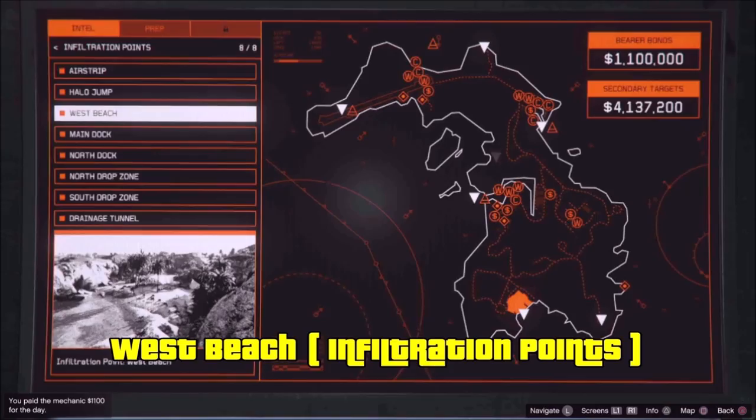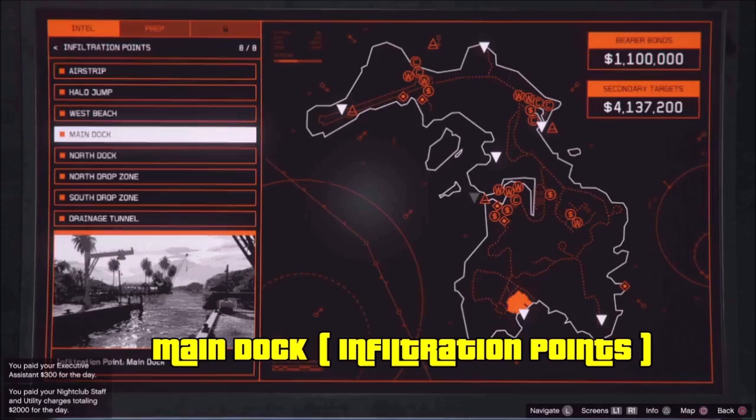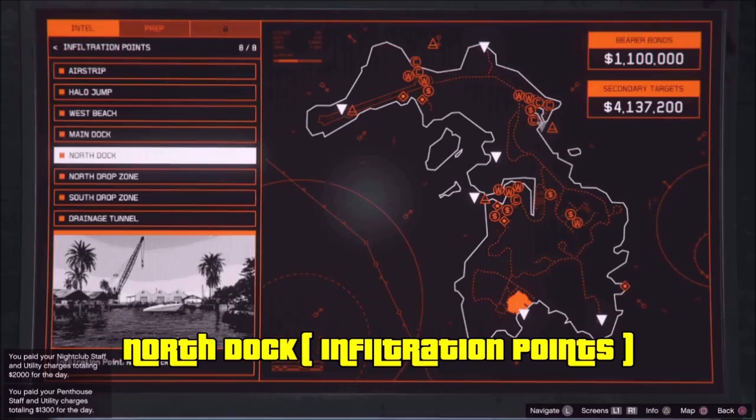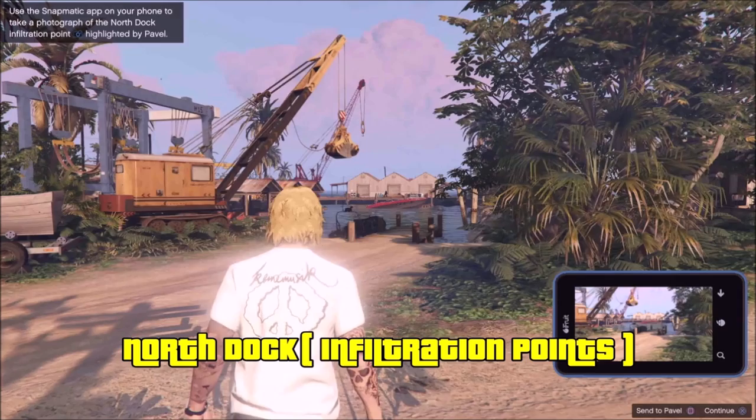For the West Beach, just get to the party area and it'll automatically be unlocked as part of the first scope out mission. The main dock is in the middle, kind of on the left side — just take a picture of it; it's also an escape point. The north dock is on the northeastern part of the island — take a picture of the dock there. It's also an escape point, and this is actually where you find the first bolt cutters.